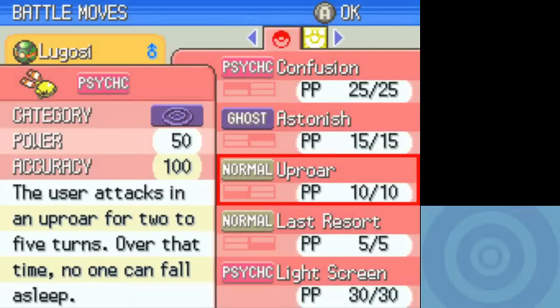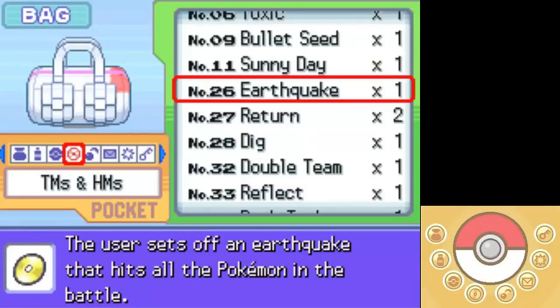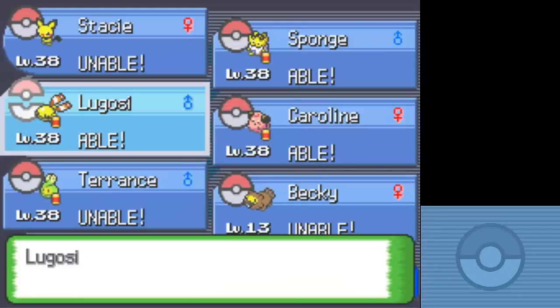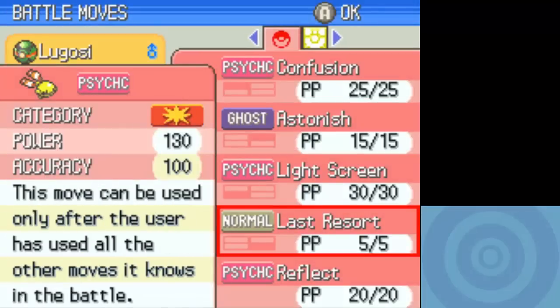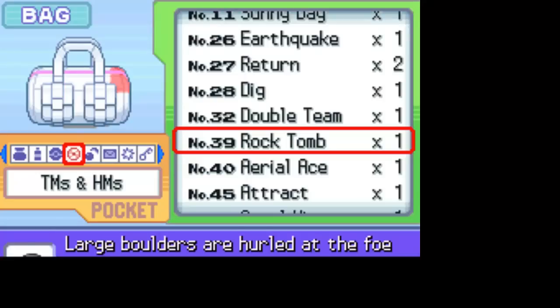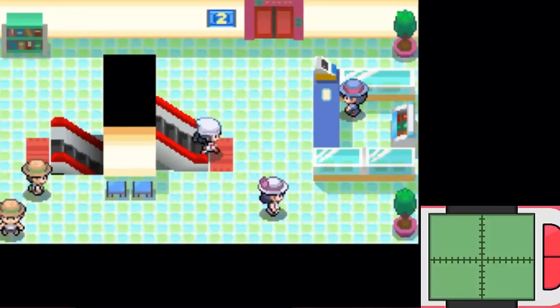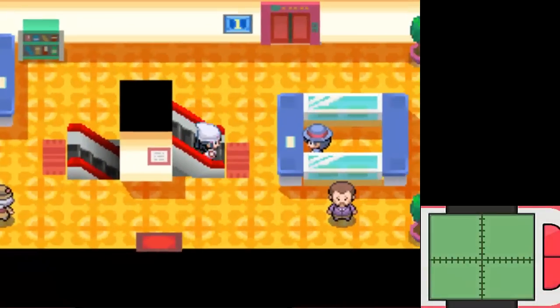For those who don't know how these moves work, Reflect and Light Screen basically halve the effects of physical and special attacks respectively. They last for five turns and cover the entire team, so I can use these and then switch out. There's an item called the Light Clay that lets you extend the length of these moves. If I ever find one, I'll probably put it on, but I don't have one currently.